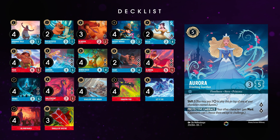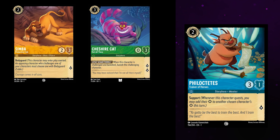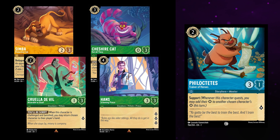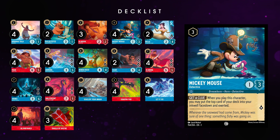Meanwhile, Aurora Dreaming Guardian provides Ward to your other characters, which is great versus other ruby decks or steel decks that focus on action removal, and you will run into this constantly. Finally, although this deck is good, it struggles versus hyper aggro decks, which are extremely popular, so I love adding the 2-cost Fill with 3 strength as a great tech card that can take out Bodyguard Simba, Cheshire Cat, Cruella, Hans, and other aggro threats.